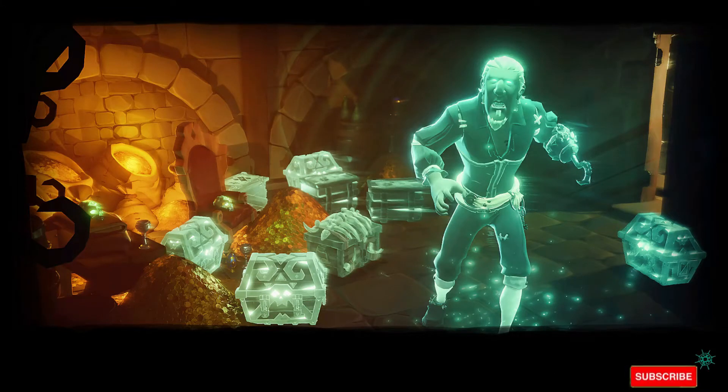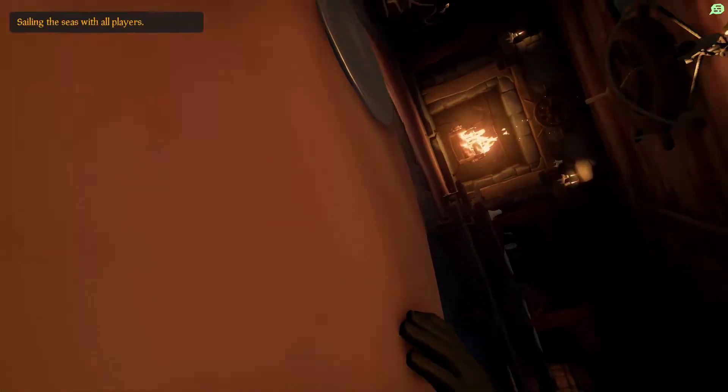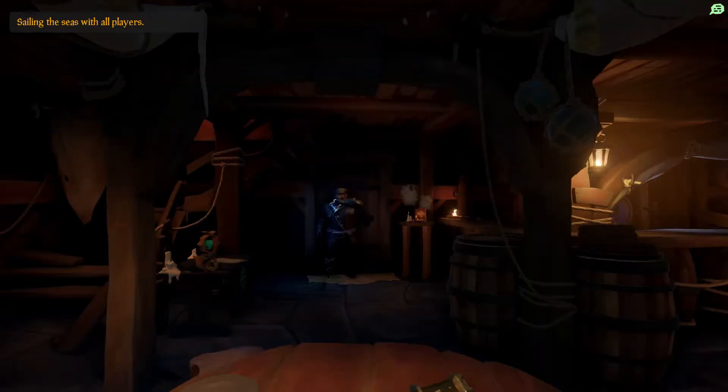Hey guys, Bubby Craft here with a quick tip at the beginning of Season Six today. I want everybody to come over to Lorena in the black market and buy the barrel disguise — it is available